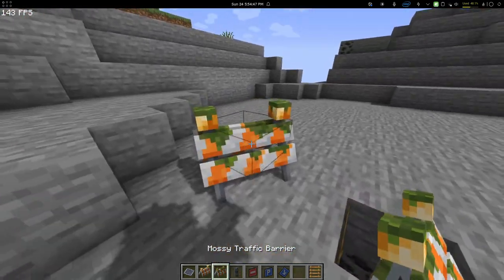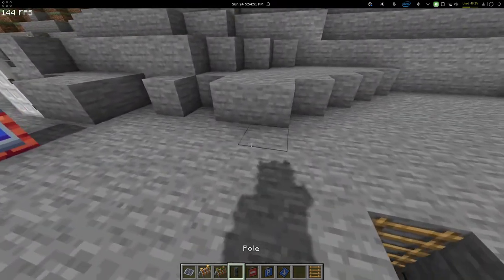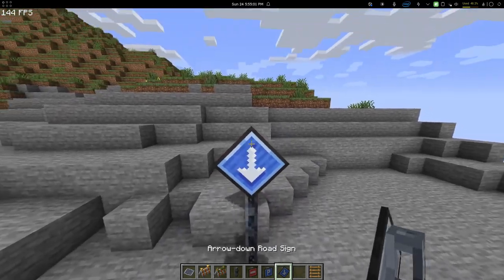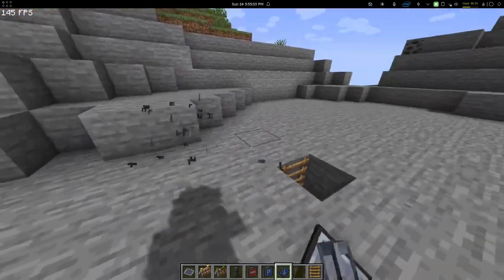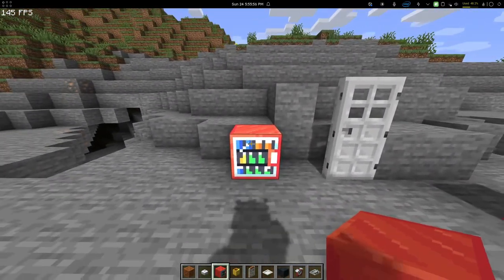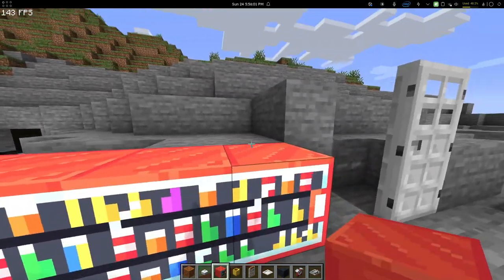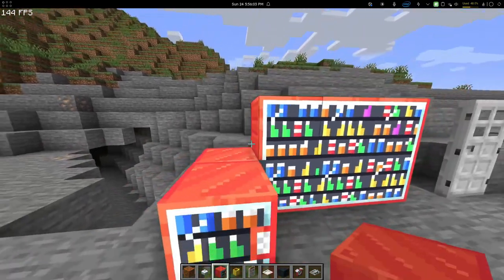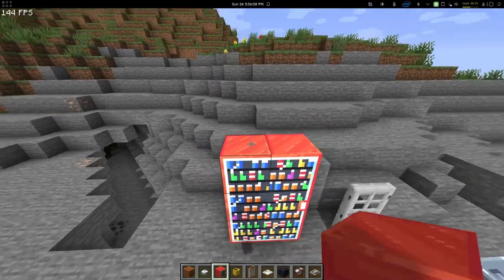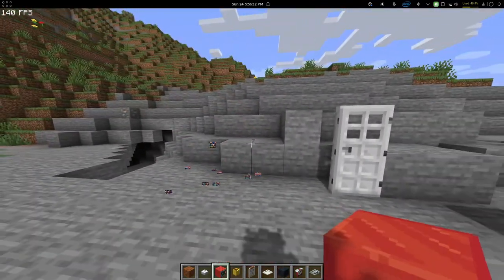Then we have these items which rotate facing you. You have poles, which are used for road signs — here's the park sign, and then all the different directions. A box is just a container. You have the vending machine, which can be extended — by default it's just one, but it can extend horizontally as well as vertically, so you can build any sized vending machine. It doesn't really do anything, it's just a decoration block.